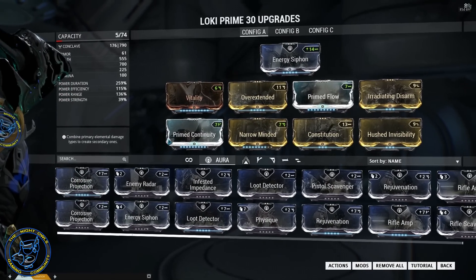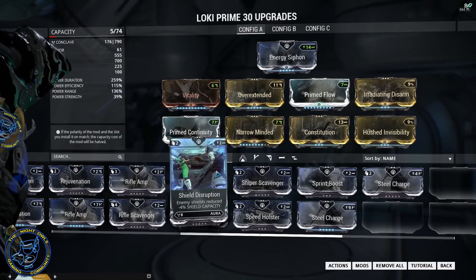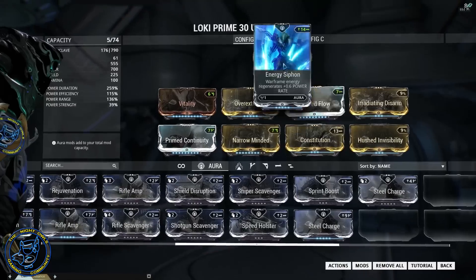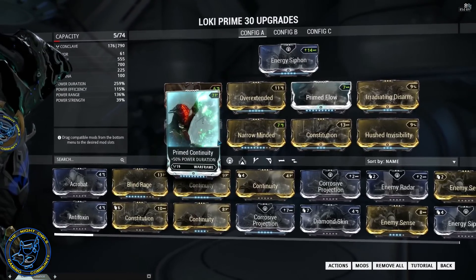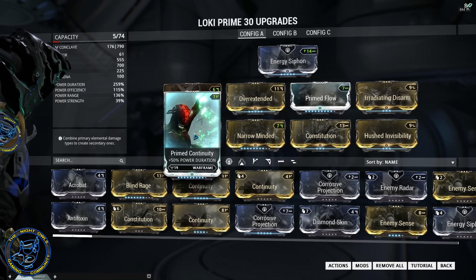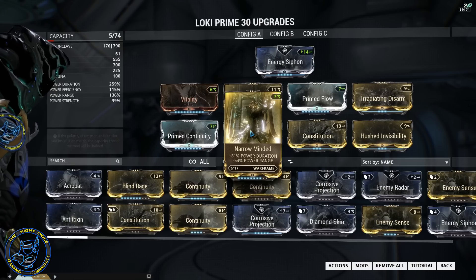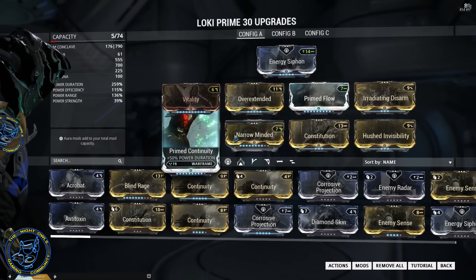Otherwise, we're looking at a 30-second duration. I've got prime continuity, narrow-minded, and constitution. I'll probably never level the last two on narrow-minded — I only have one and I don't need to go higher, because the negative effect on power range at that point is too much. Constitution is in here for more duration, giving me that 30 seconds. Vitality is here as well, though depending on how you play, you could take it out if you want to play more aggressively and free up a mod slot.